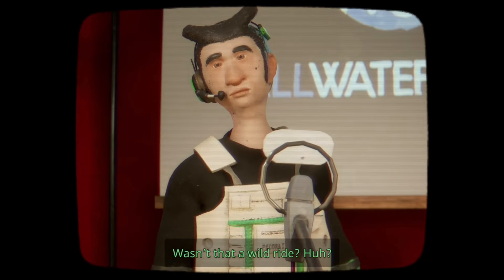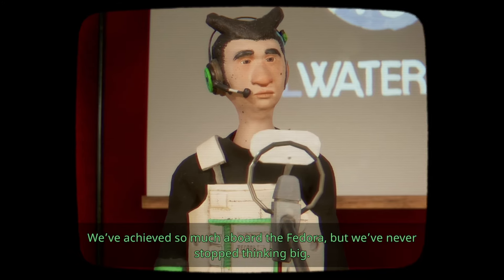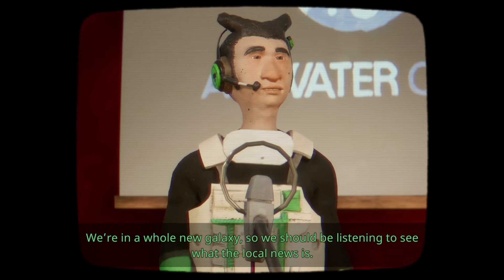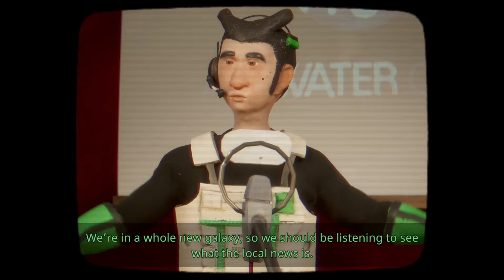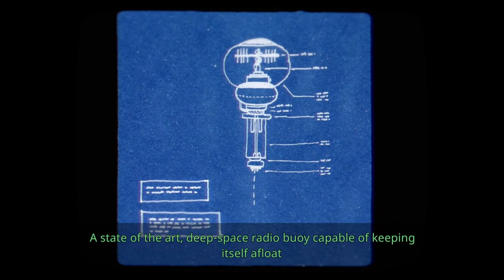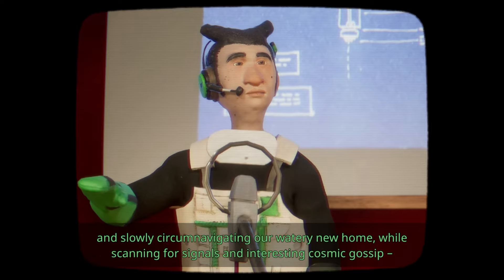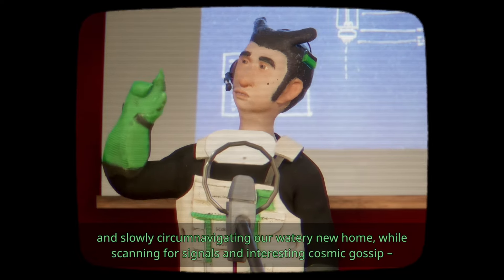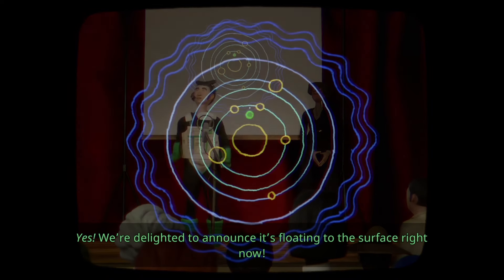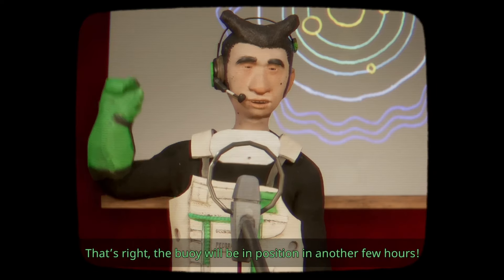Wasn't that a wild ride? We've achieved so much aboard the Fedora. But we've never stopped thinking big. We had the idea to make sure we weren't missing out on anything going on outside — we're in a whole new galaxy, so we should be listening to see what the local news is. So we hatched a new plan: a state-of-the-art deep-space radio buoy, capable of keeping itself afloat and slowly circumnavigating our watery new home while scanning for signals and interesting cosmic gossip. We're delighted to announce it's floating to the surface right now — the buoy will be in position in another few hours.